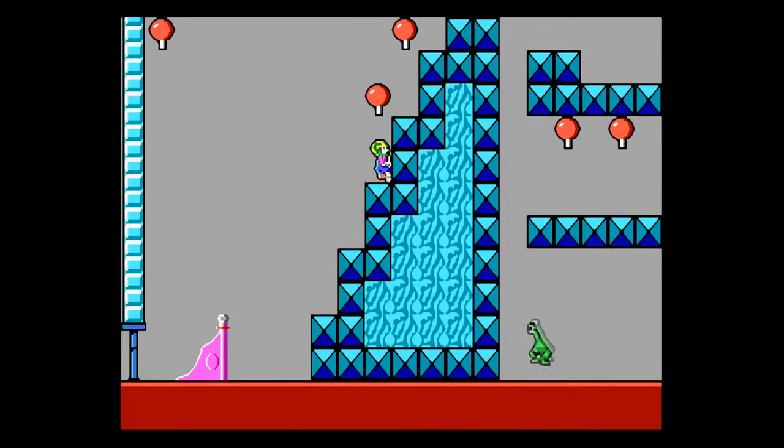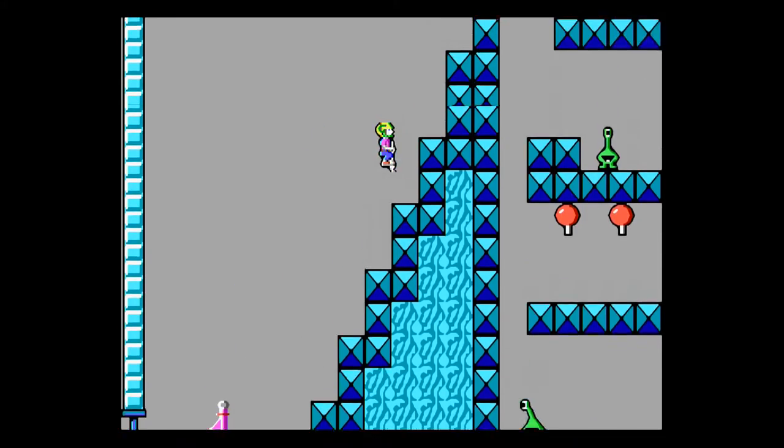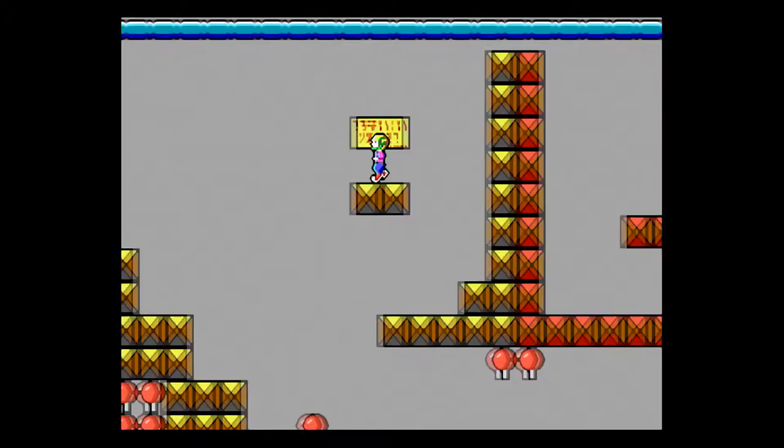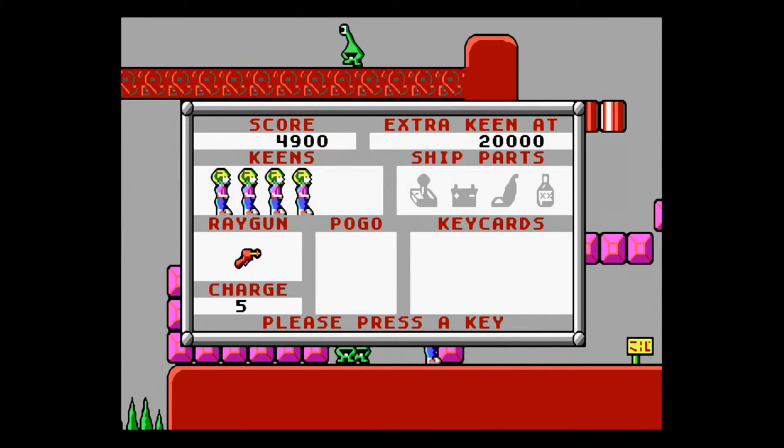The gameplay itself is very basic: get from point A to point B, collect items like junk food, and for every 20,000 points you'll get an extra life. Ray Guns are available to defend yourself — keep in mind that Ray Guns are hard to come by and you shouldn't waste ammo. You can access your inventory and pause the game by pressing the space bar to see your status. See that empty space? I'll get into that later.